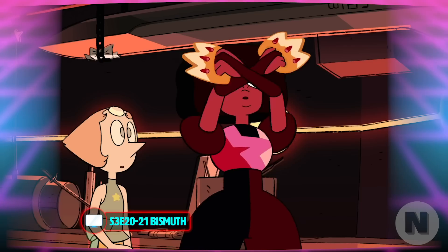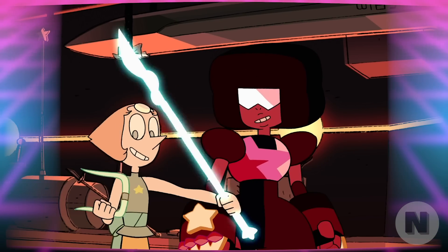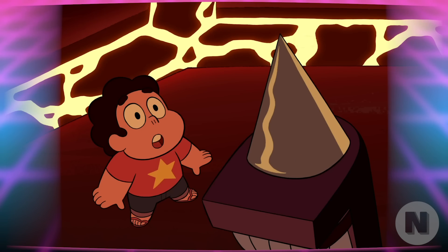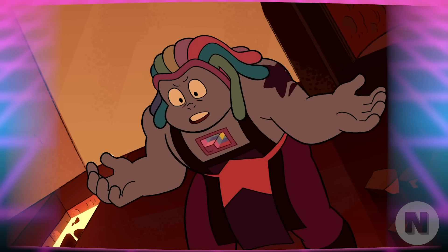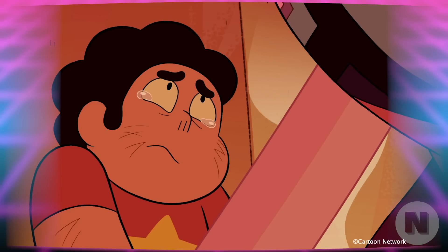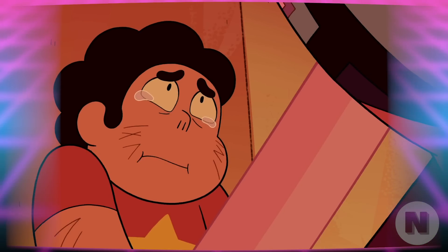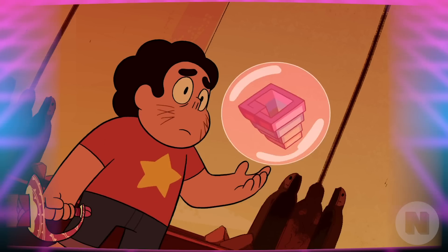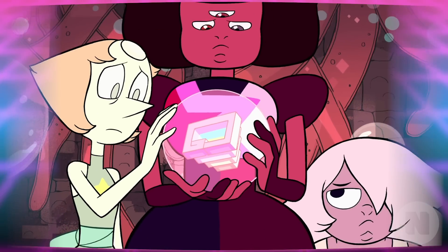Later, Steven accidentally releases the gem known as Bismuth from her bubble inside Lion's Mane. Bismuth reconnects with the remaining Crystal Gems and forges new weapons for them. But this happy reunion is short-lived. As mentioned in the Gem War video, Rose and Bismuth didn't agree on one of Bismuth's latest creations — the Breaking Point, a weapon capable of shattering gems. When their fight escalated, Rose poofed and bubbled away Bismuth and hid her away, claiming that Bismuth fell at the Battle of the Ziggurat. Steven, learning the reason for Bismuth's imprisonment, bubbles her again — but this time explains where she is and why to the Crystal Gems.